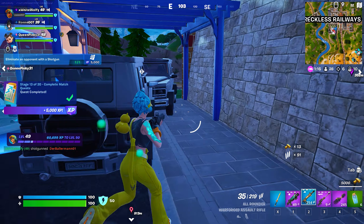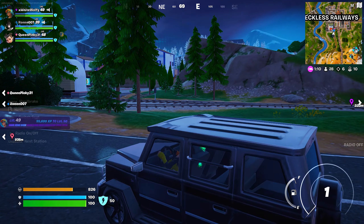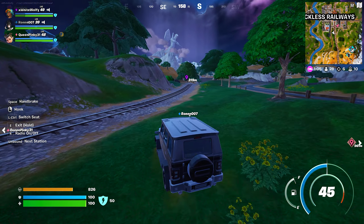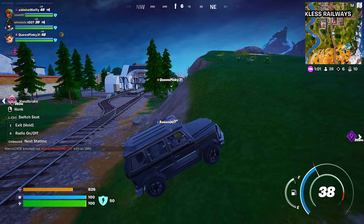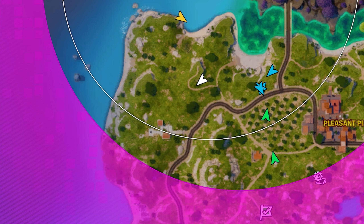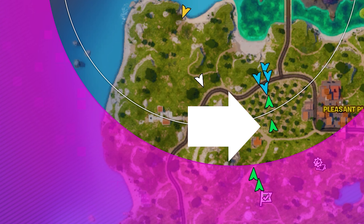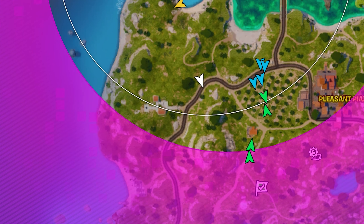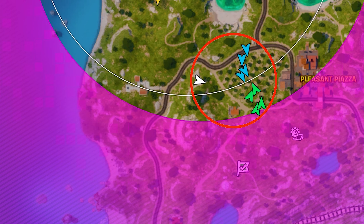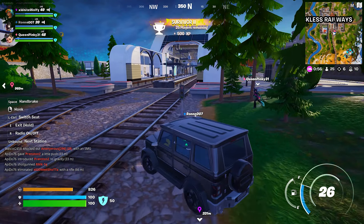In the next example: my squad is already in the zone holding a good position, but we know a team is going to have to fly in from the island. Instead of waiting for them deep inside the zone, we pushed right up to the edge and forced a fight the other team did not want to take — grabbing free kills and securing that side of the zone for just us. Always use knowledge of where opponents are to control the zone proactively.